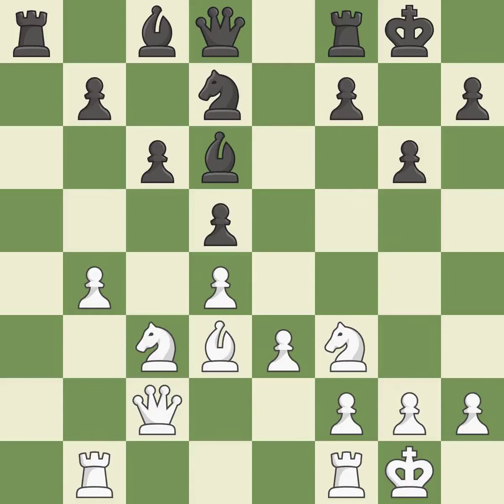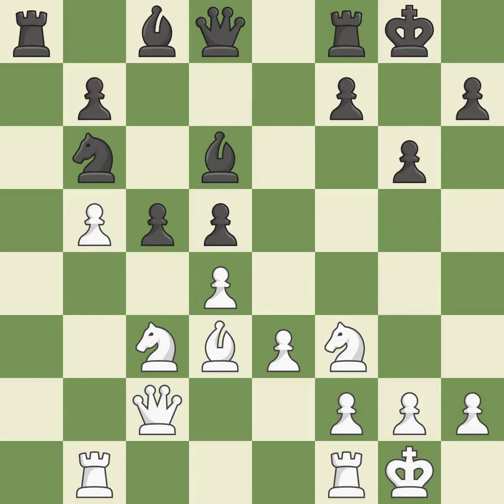Backs off. That is a logical response. This poses the risk of producing a passed pawn. This maintains the balance in material with a good trade. This is the only good move.